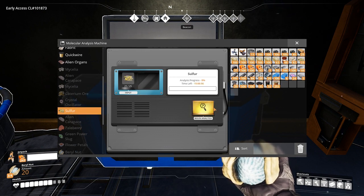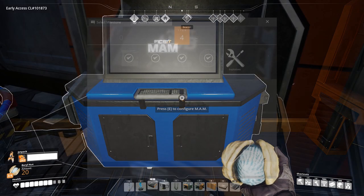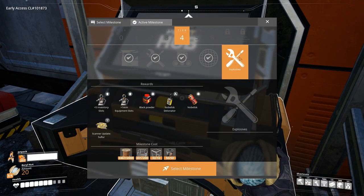You need at least 25 Sulphur to do this. Once the MAM scanner has completed, you will unlock a new milestone for Tier 4. Unlocking this milestone allows you to scan for Sulphur nodes that can be mined. You also gain 5 additional inventory slots and an extra arm slot.